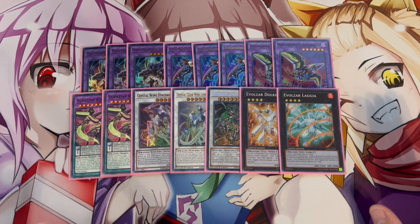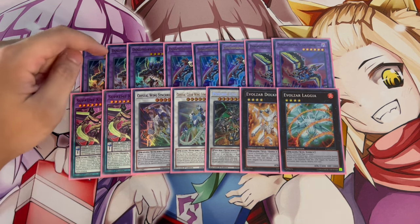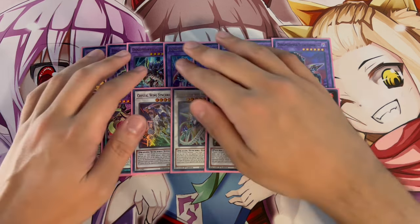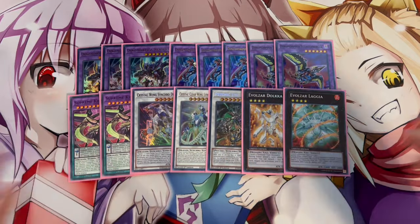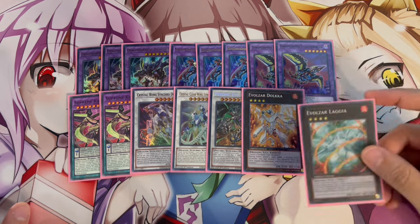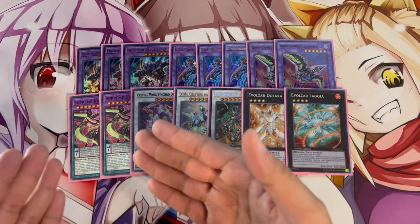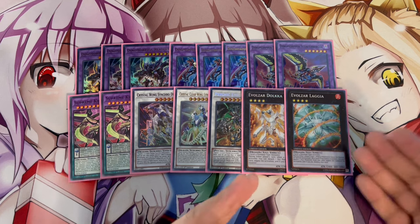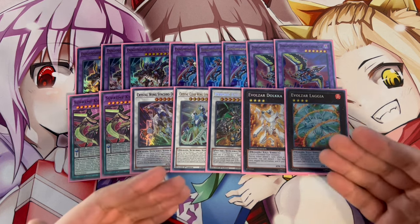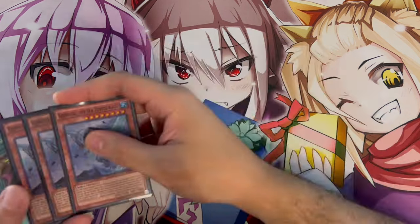Two extra deck options I'm not currently running: Chaos Angel - Wannabe is a Level 2 Light, so combined with a Level 8 Rextrum you can make Chaos Angel, and since Rextrum is Dark you'd get both the dark and light effects. I just don't own one. The other is Baron de Fleur - you could cut a Lagia for it, as it's good with Ash and Fenrir. I'm not playing Baron because I'd rather keep the Fenrir on board than trade two disruptions for a single Baron disruption.